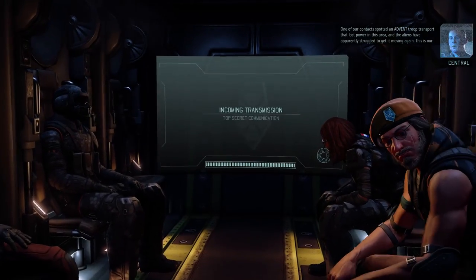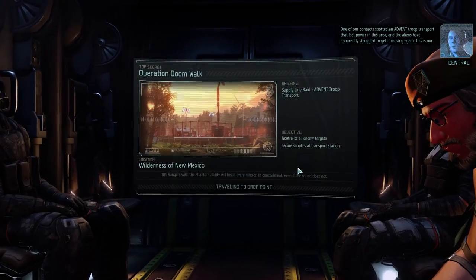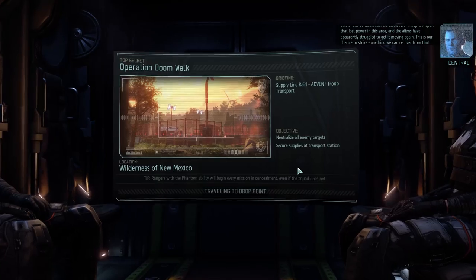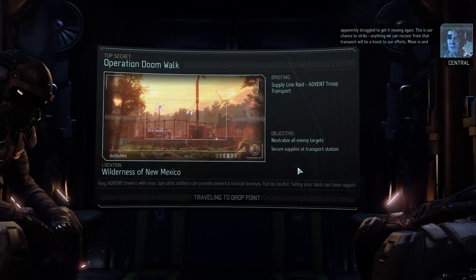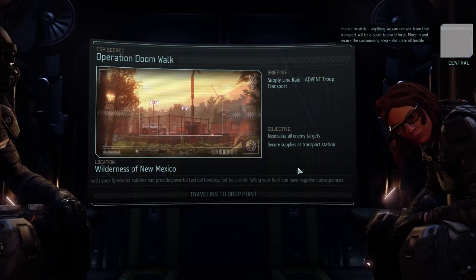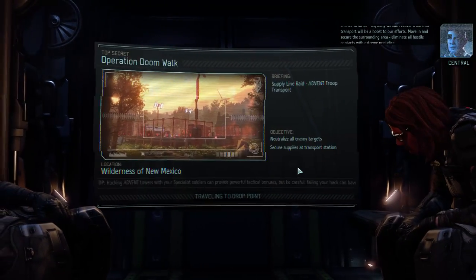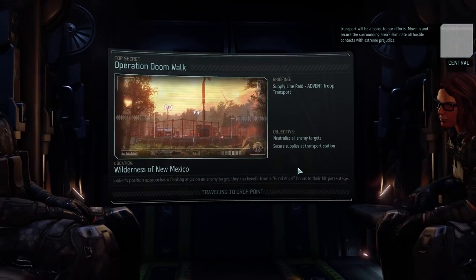It is probably a menu. One of our resistance contacts sent word of an Advent troop transport they managed to disable in this area, and the aliens have apparently struggled to get it moving again. This is our chance to strike. Anything we can recover from that transport will be a boost to our efforts. Move in and secure the surrounding area. Eliminate all hostile contacts with extreme prejudice.